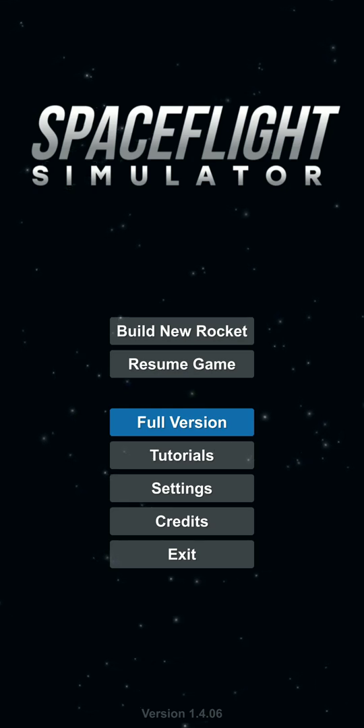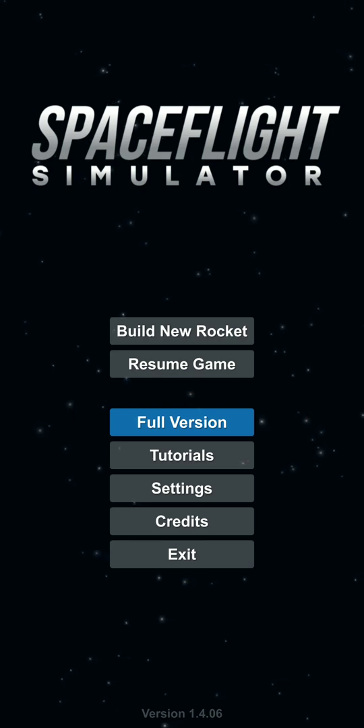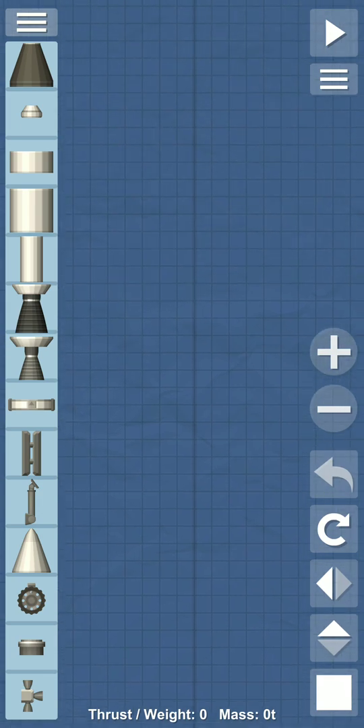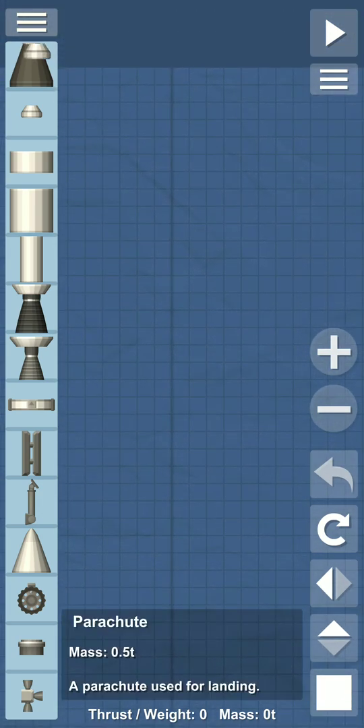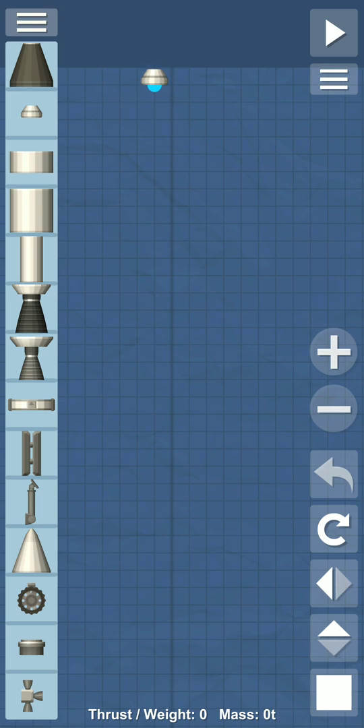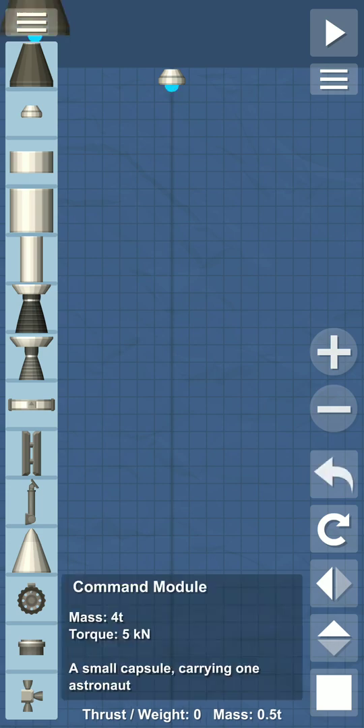First of all we are going to make our own rocket with the first option: 'Build New Rocket'. After too many attempts I am able to make my own rocket, and now I'll show you how we can build it.